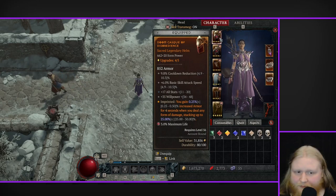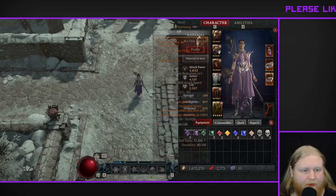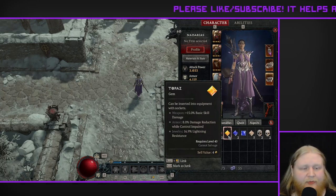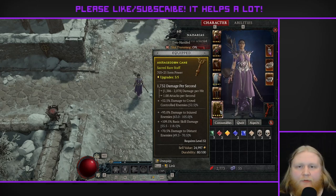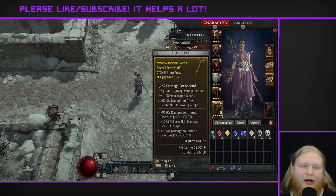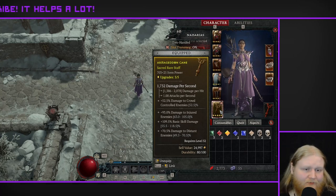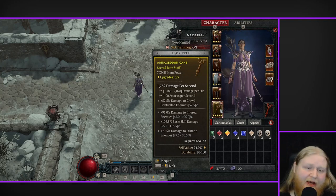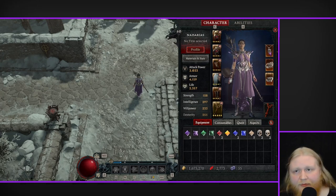For your gems, you want rubies in your armor, gems in your jewelry, and for your weapons you want topaz — I've been using topaz and it seems to be the best option. For your weapon, you ideally want a one-handed wand and a focus. I couldn't find a good one while leveling so I'm using the staff I found — it had basic skill damage and a good roll. Ideally you want a one-handed wand and focus because they have a 1.2 base attack speed, which is much better than 1.0 base attack speed.